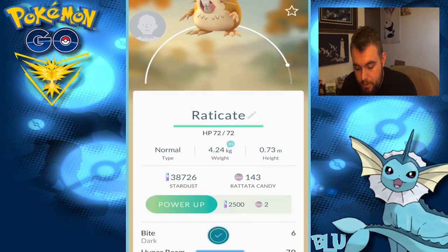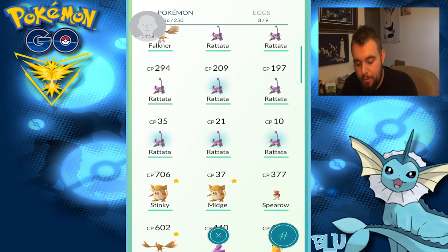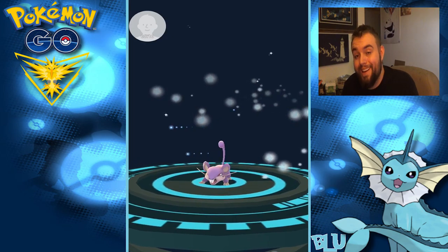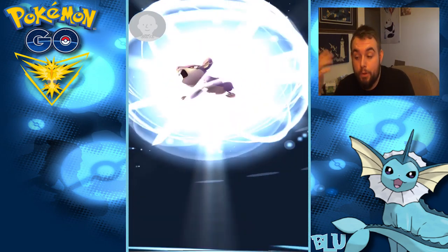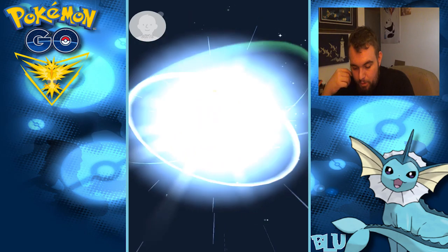I don't really care what your CP is, homie. I got Midge and Stinky — Midge is my little tiny one and Stinky is my strong one. They almost transferred you, but it's okay. I caught an extra Rattata just in case I did that — which I transferred to Pidgeys. So shit happens, right? Let's get all these Rattatas done real quick.